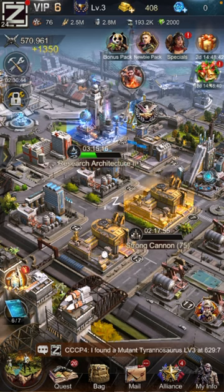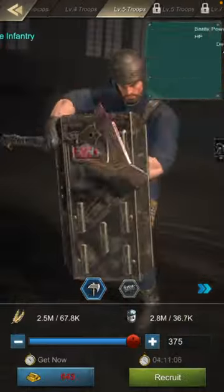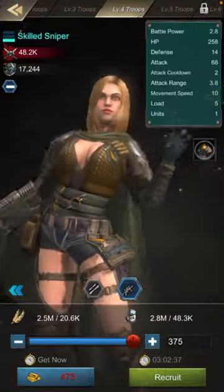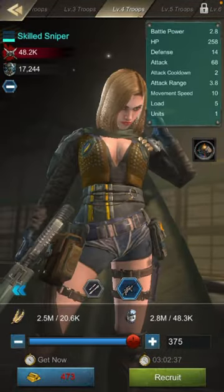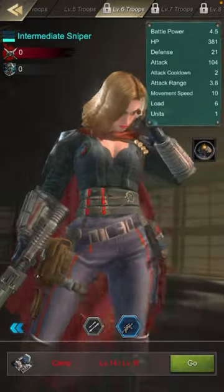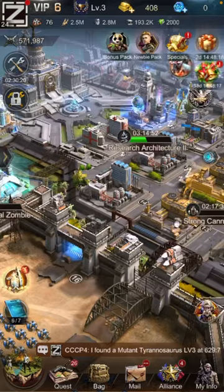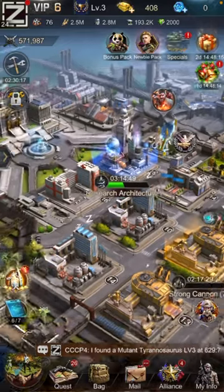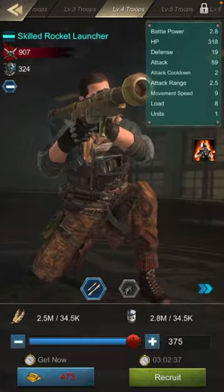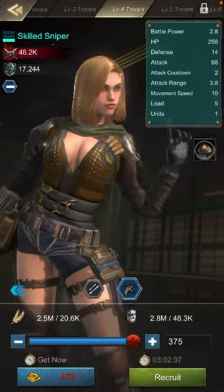Now go over here and get the sniper. I can only get level 4 on this account, but if you can get level 6 that one is a good one. I'll get more later. Get the sniper and do the same thing.